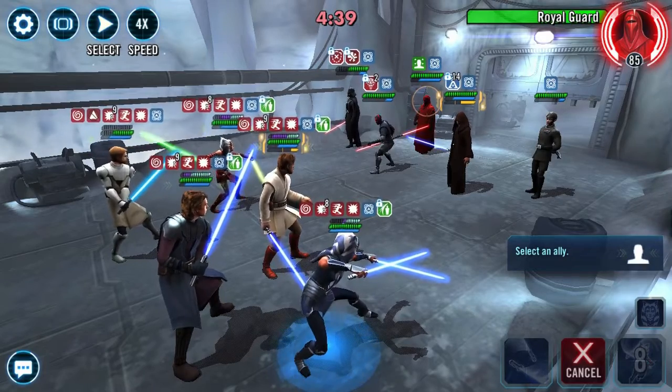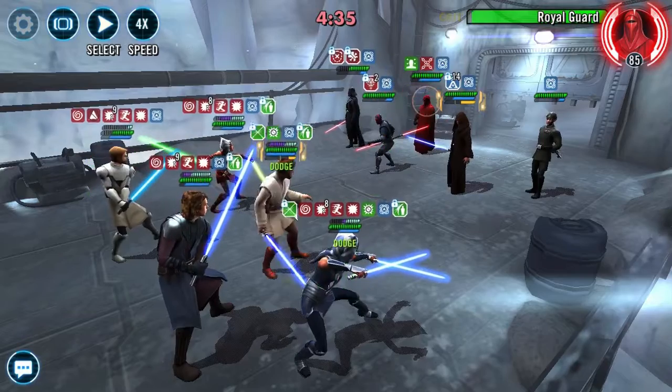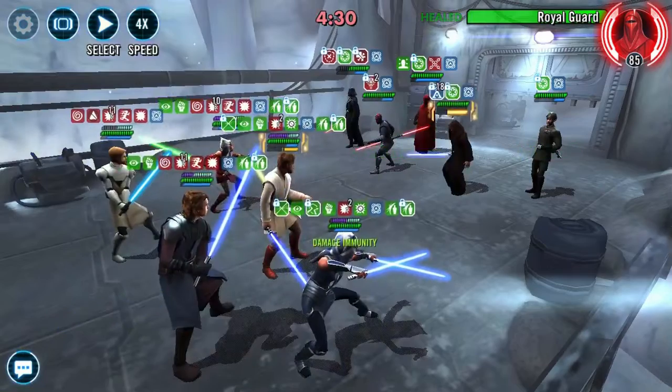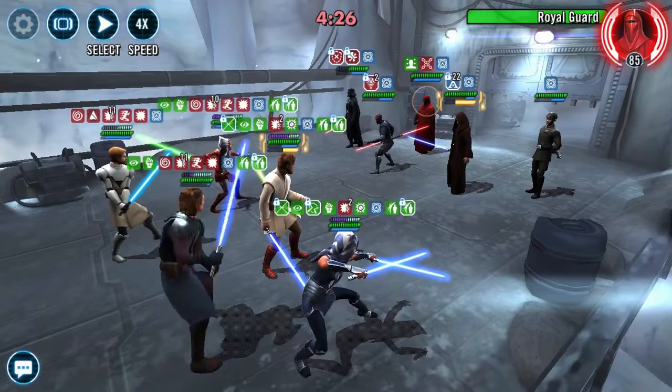I give Shine to Kenobi here because I want to clear the debuffs on him. And I want to give that special ability to decrease Kat's cooldowns right away. And then I just do basic here.